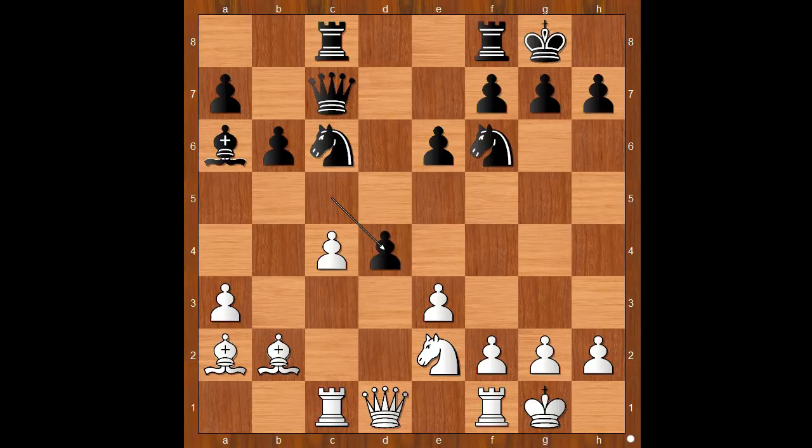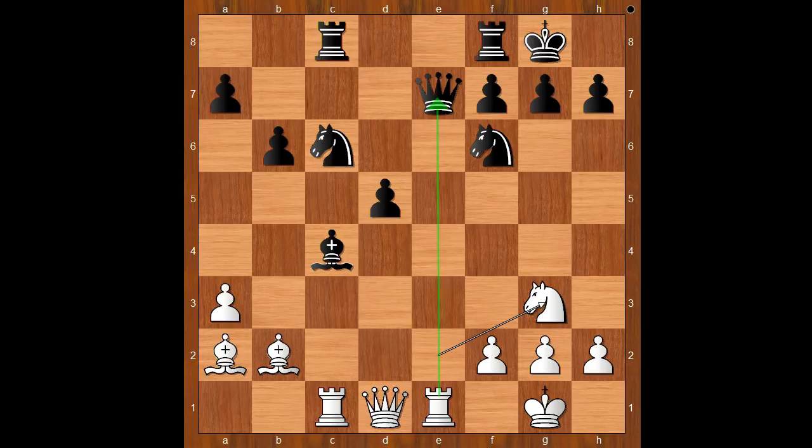c takes on d4. Let's take it back — if something like rook from f to d8 and d5. Back to our game: c takes on d4, e takes on d4, queen to e7, d5, e takes on d5, rook to e1, bishop takes on c4, knight to g3.